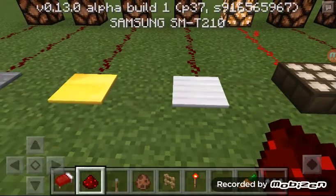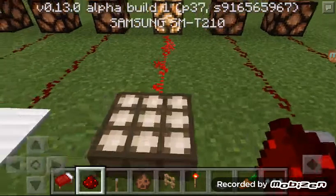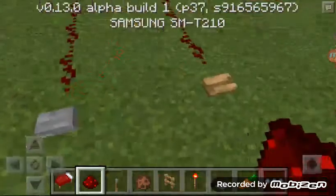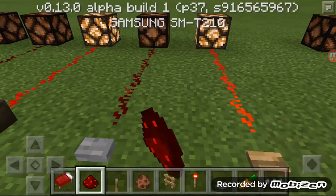We have stone, wood, and then we have golden and iron which you need to throw stuff on, but I can't do that because I'm in creative. Daylight sensors — you can invert them, but the wiring's not really working yet. The redstone lamp can tell. We've got a stone button.